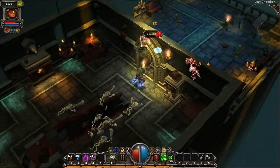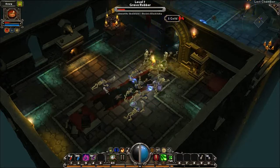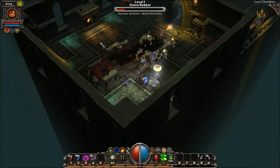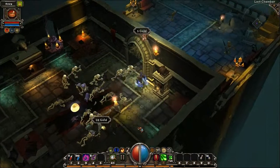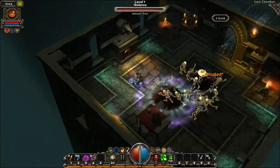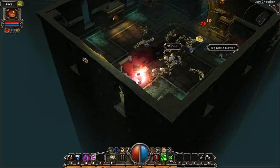Remember how I said that the trick to staying alive in hard mode is to remember when to heal? I kind of forgot to heal. Thankfully, dying in Torchlight except in hardcore mode is not too much of a problem. I can resurrect at the start of the entrance and only lose a few bits of gold. I could also have decided to resurrect exactly where I stood and lost experience and fame. Or, if I didn't want to lose anything, I could have resurrected at town and lost nothing except progress.